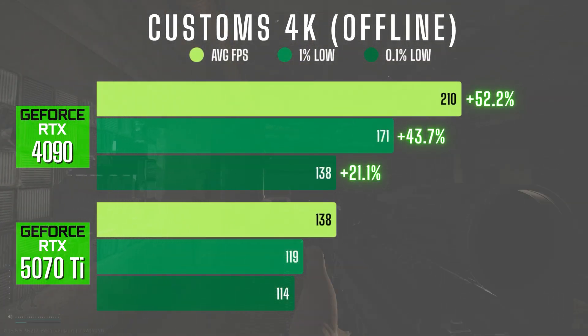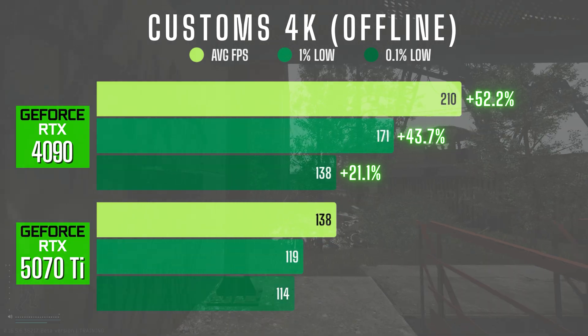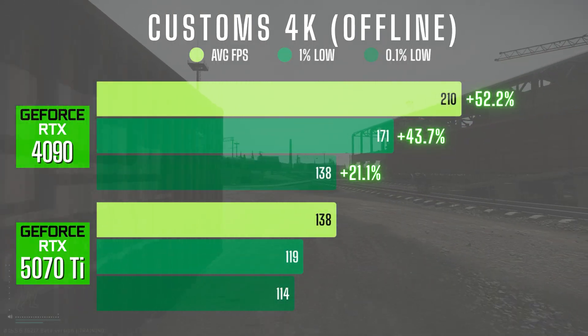In Customs 4K offline, the 4090 showed its largest advantage yet, hitting 210 FPS on average — a massive 52% increase over the 5070 Ti's 138. The 1% lows were 171 vs 119 and the 0.1% lows were 138 vs 114. These differences were clearly noticeable and point to a major uplift in performance on Customs, as opposed to Streets where the difference wasn't as large.